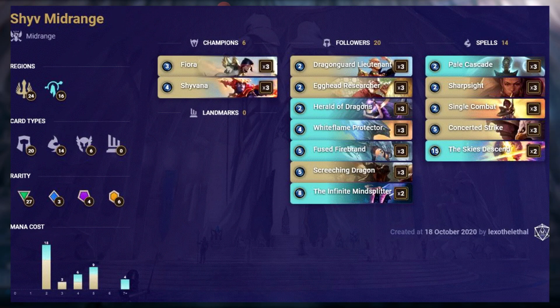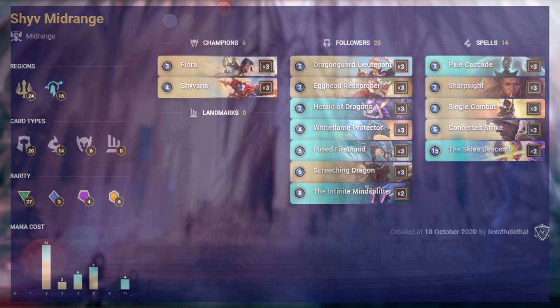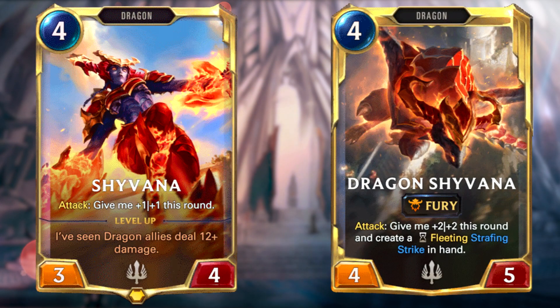This deck features the new champion Shyvana. The meta is still heavily revolved around Burn Aggro and Leasing Combo, so this deck doesn't actually find a way to shine. The deck is a Demacia and Targon mix featuring Fiora and Shyvana. It's a midrange deck with a strong ramp to mid-game, with all cards but 4 costing 5 or less mana. Shyvana is somewhat underwhelming and the deck is heavily carried by the Dragons, which are actually good by themselves — basically Shyvana is not the power card of this deck, unlike many other decks which revolve around the champions.